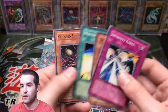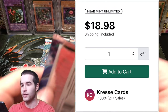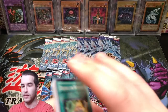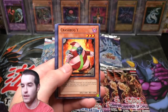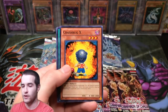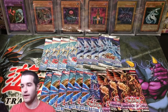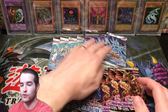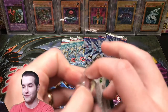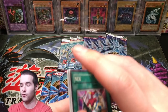Let's see if we can pull a good common out of here — Ground Spider. We really want that Appointer of the Red Lotus, it's a very expensive card. Back to Generation Force — Crash Bug Y, Asleep at the Switch, United Front, Crash Bug X, Crash Bug Road, Skull Kraken, and Burgeoning Whirlwind. Let's get into our first 1st edition Tactical Evolution pack. We've done pretty awesome from Tactical Evolution so far, so if we can keep that up that would be incredible.